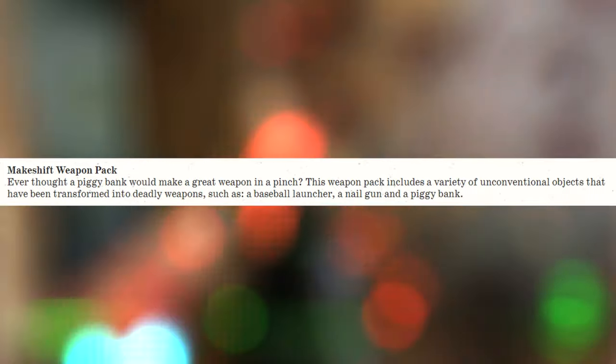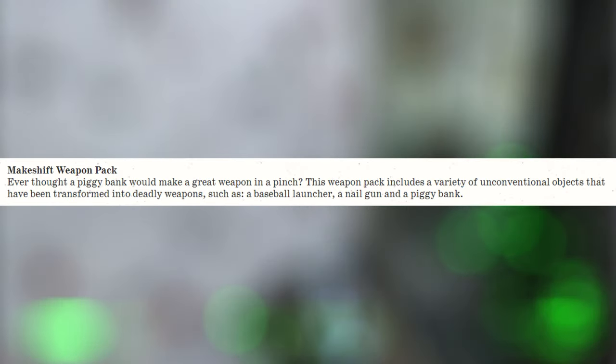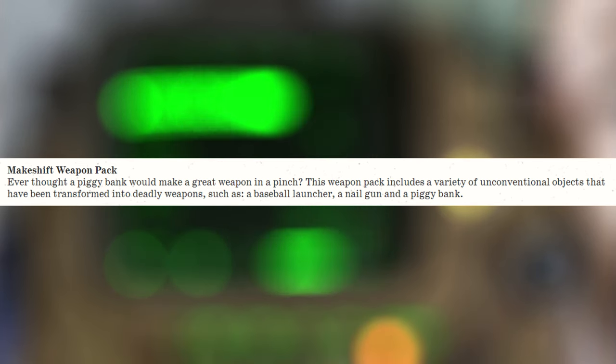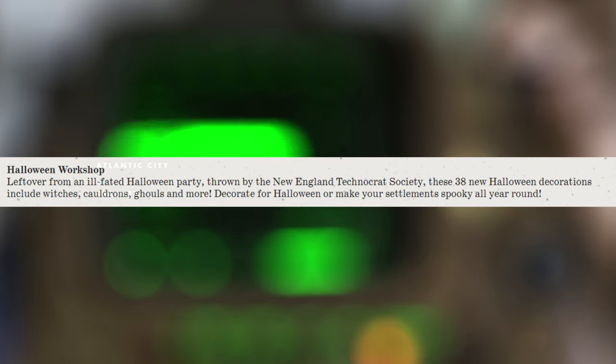Ever thought a piggy bank would make a great weapon in a pinch? This weapon pack includes a variety of unconventional objects transformed into deadly weapons, such as a baseball launcher, a nail gun, and a piggy bank — curious to see how that really works in the game. There's also the Halloween workshop, leftover from an ill-fated Halloween party thrown by the New England Technocrat Society. These 38 new Halloween decorations include witches, cauldrons, ghouls, and more — decorate for Halloween or make your settlements spooky all year round.